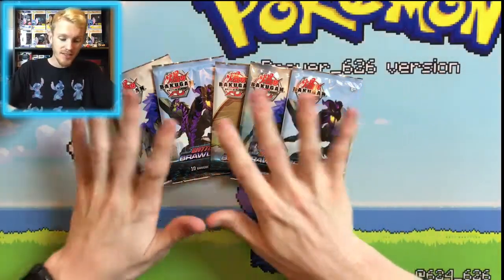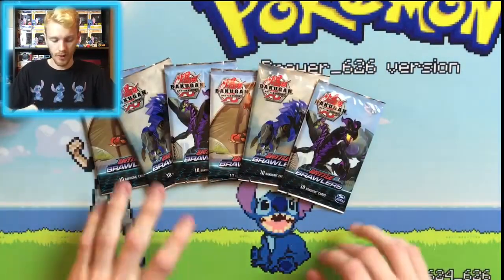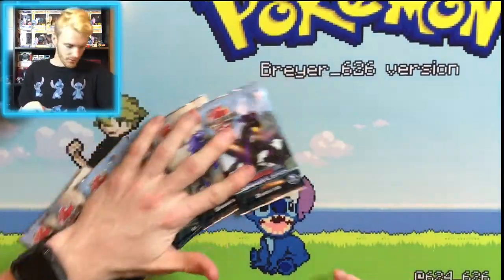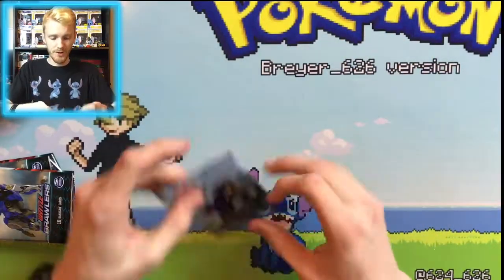Alright, so we have our six packs open here. We got two Nilius, two Hydras, and two Dragonoid packs. Let's go ahead and get those opened up. We're just gonna do them how they are as they're stacked — we got our Nilius pack first.